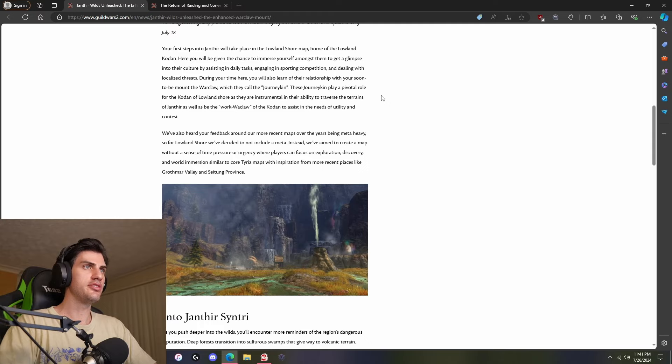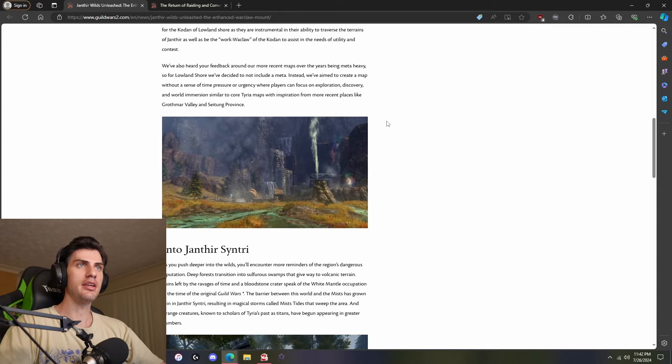During your time here, you will also learn of their relationship with your soon-to-be mount, the Warclaw, which they call the Journeykin. These Journeykin play a pivotal role for the Coden of Lowland Shore as they are instrumental in their ability to traverse the terrains of Janthir, as well as assist in the needs of utility and contest.